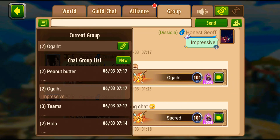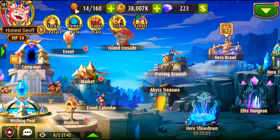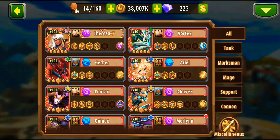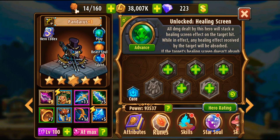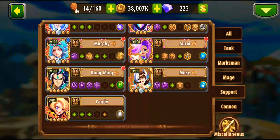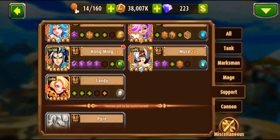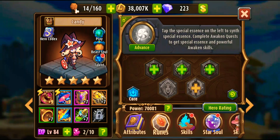So basically, the question of this video was who can counter Candy, and the answer is Pandarus — he is the best hero to counter Candy. I won't ask you to enhance them to full level with 100% talent and prayer. Just prepare them: two dots is fine. Keep them for a second or third team. They are available in the Brawl Shop, easy to get, and easy to enhance.